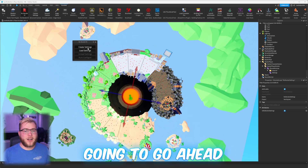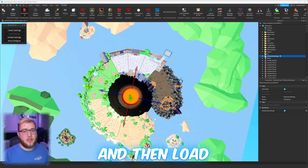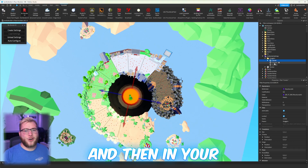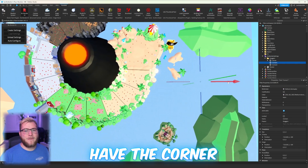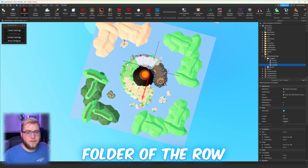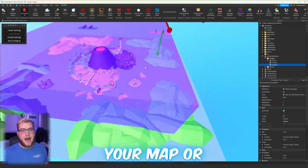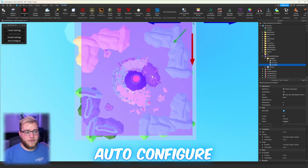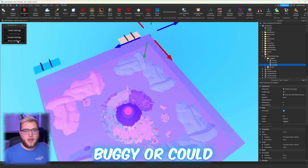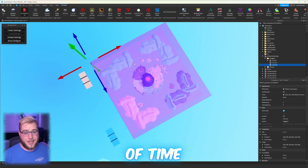Now that we have the prep out of the way, it's time to actually make a mini map in our game. To use RowRender, go ahead and click on the plugin in studio. Click 'Create Settings' and then 'Load Settings.' Then in your Explorer in studio, you'll have the corner buttons inside the Draggers folder of the RowRender settings. You can drag those corners to the edges of your map, or click 'Auto Configure' — though auto configure might be a little buggy or could capture your whole map instead of just the spot you want.